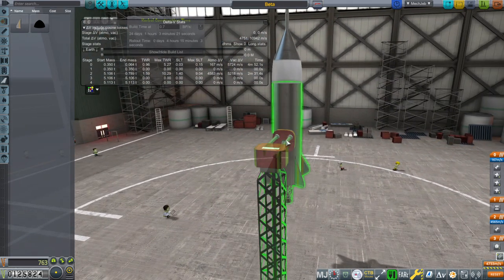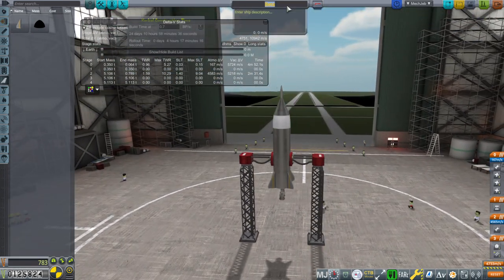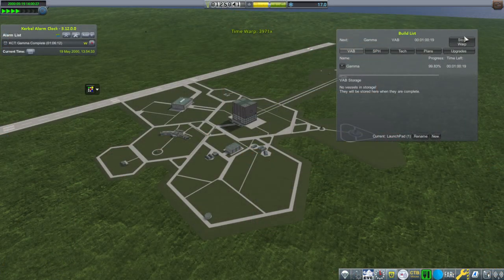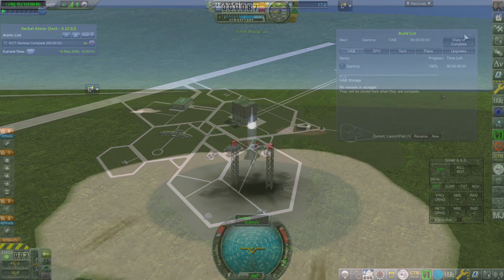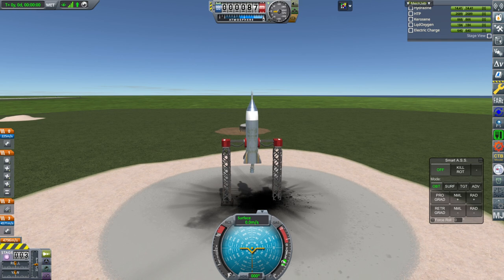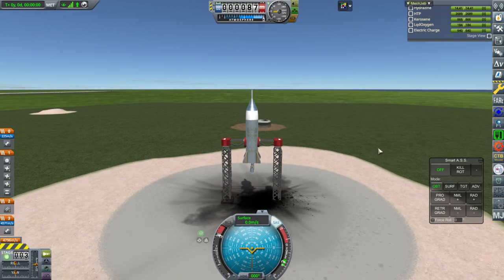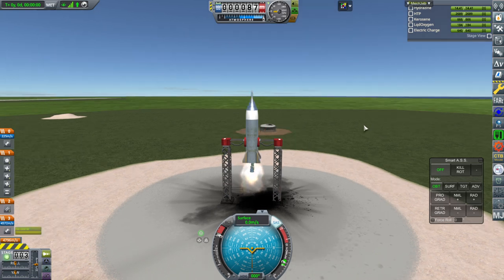This is not your normal orbital rocket. Gamma seems sort of appropriate to call this, given the kerosene/HTP propellant combination. We just want to get our first satellite so we can find out what kind of satellite contracts we'll get after that. Yeah, that's a singularly inelegant rocket.